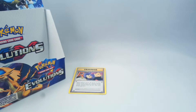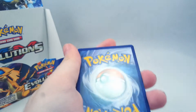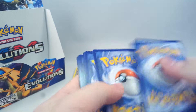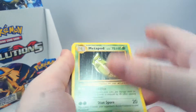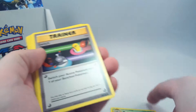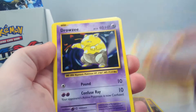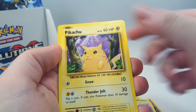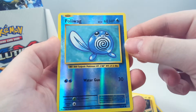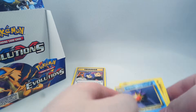The next one is another normal. I had a feeling this was going to happen - hopefully we at least get a couple of hollos or something out of this part. This is a Metapod, Switch, Koffing, Diglett, Drowzee, Caterpie, Doduo, Pikachu. Reverse is a Poliwag and a Starmie regular rare.